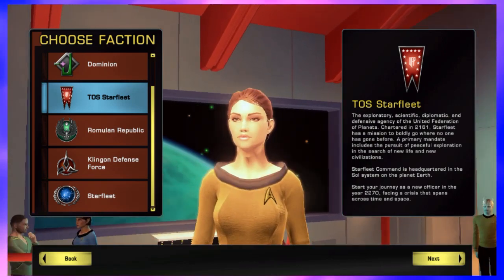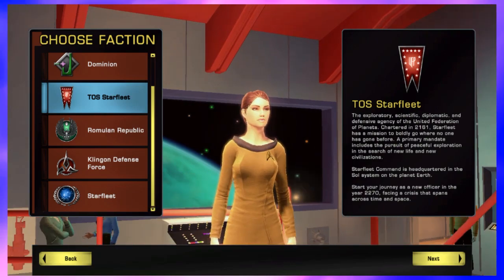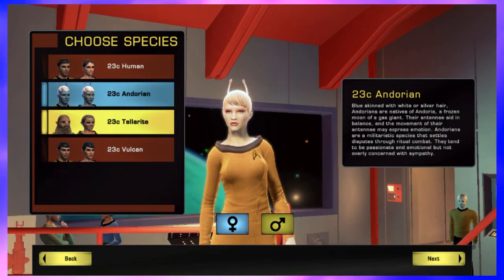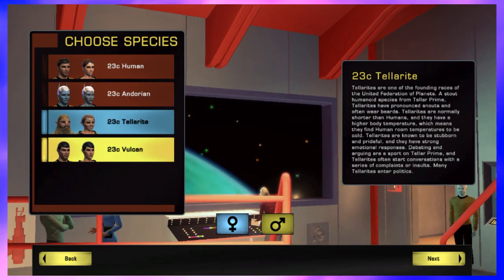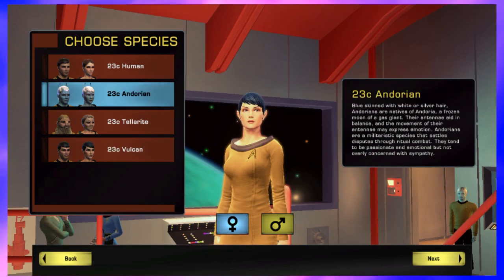Usually I'd choose Alien so I get the best customization options and traits, but apparently Aliens didn't exist in the original series era, so we've got the choice of Human, Vulcan, Andorian, and Tellarite. Each race has their own innate traits, and because I've never played one before, I'm going to choose Andorian.